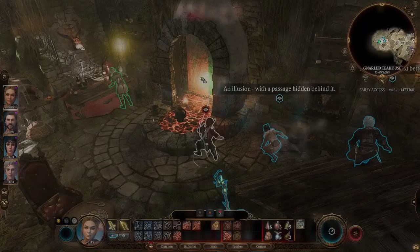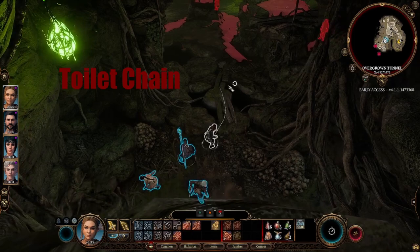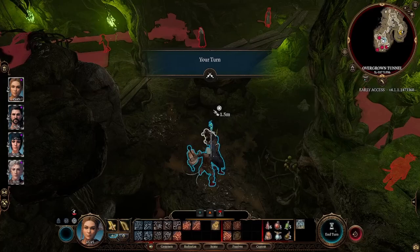First, enter Auntie's lair behind the fireplace, go down to the fake door, avoid the masks on the table, sneak through and free yourself from the toilet chain. Position yourself a little behind the rock and wait for the high ground vision to clear.